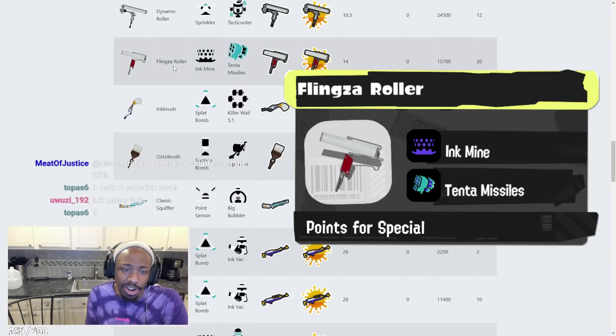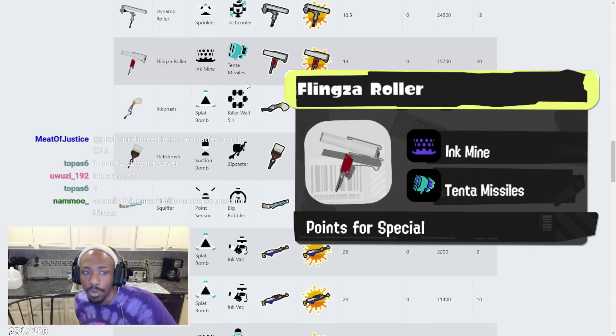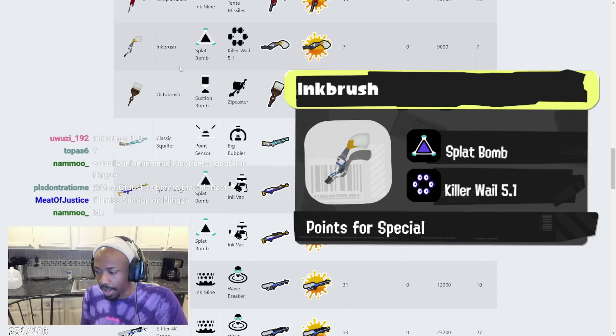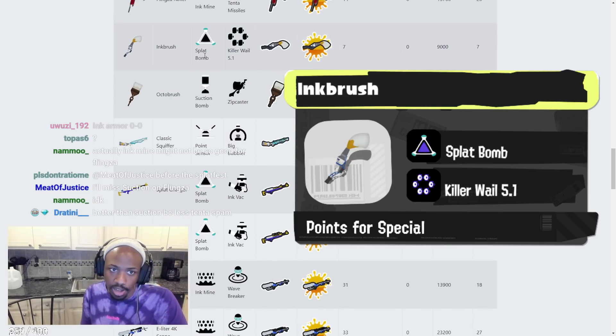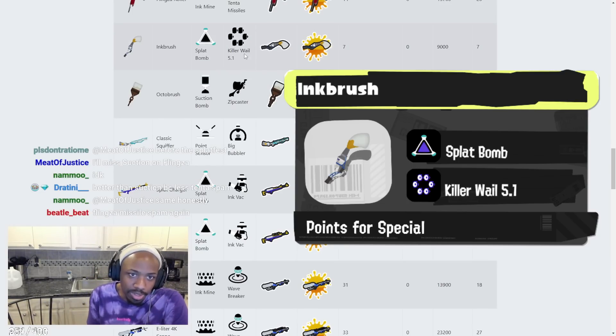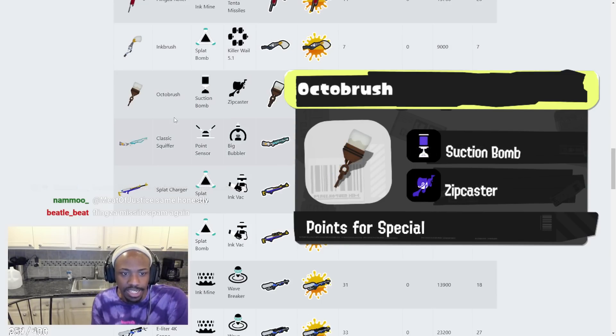Not too many people use Flingza Roller, but if you're die-hard and want Tenta Missiles, that's going to be your option. Inkbrush has Splat Bomb and Killer Whale 5.1. Splat Bomb has always been amazing for Inkbrush. Killer Whale 5.1 is going to make people move in any close-range situation — super annoying especially when playing against a brush.